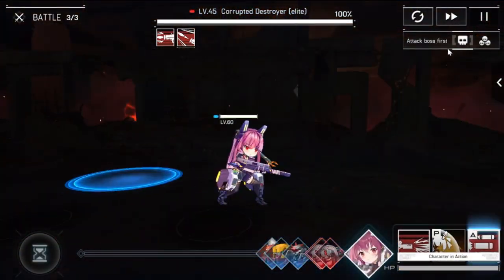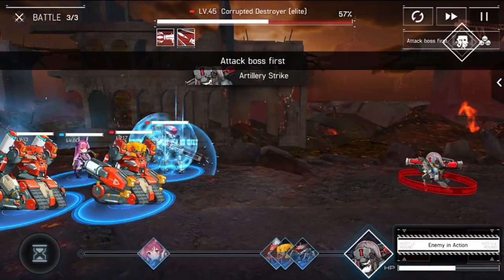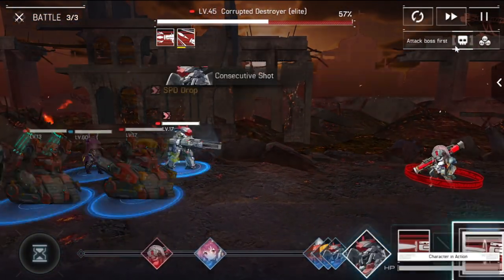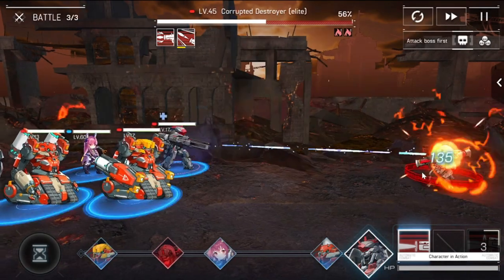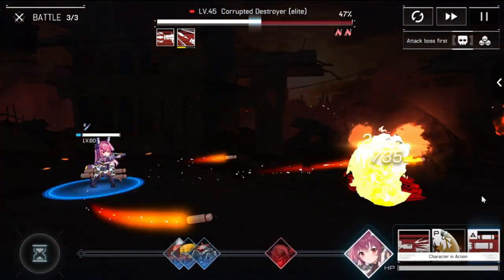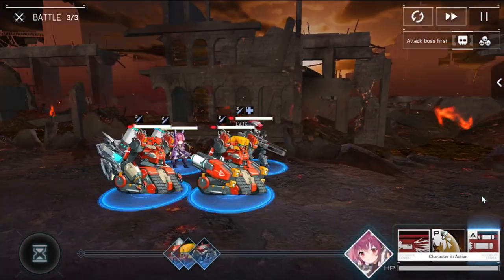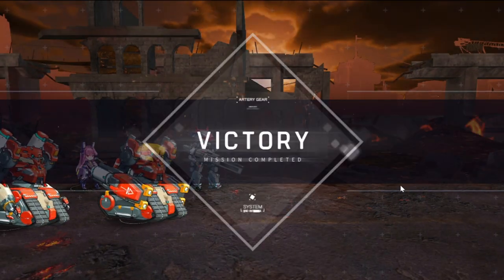You may actually set her to 'attack puppet first' since she is AOE or cleave, but I'm setting it to 'attack boss first' because she should attack the boss even with her first skill. As you can see — very fast clear. That's EX3 done.